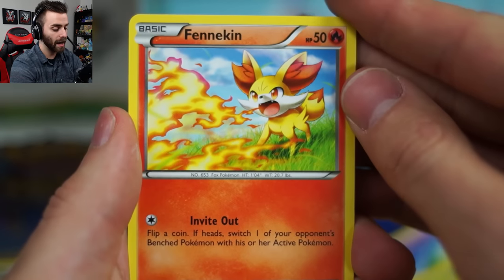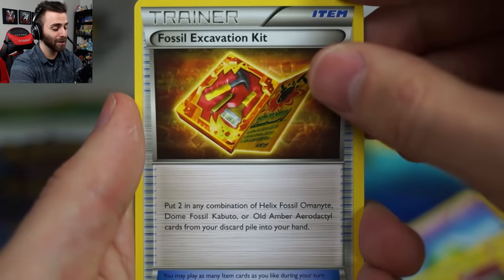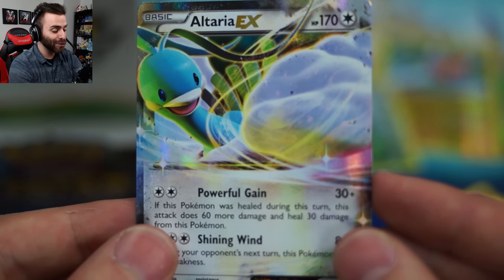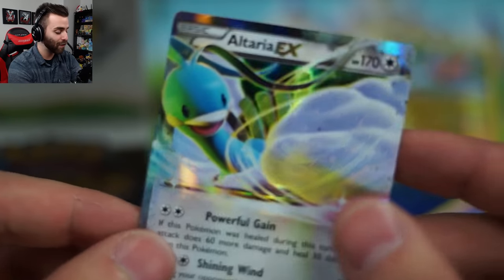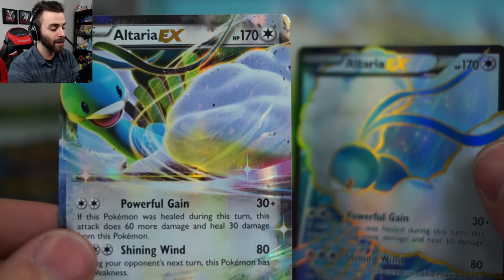Our last pack! Fennekin, Whismur, Minccino, Gothita, Solosis, Mega Catcher, Alakazam Spirit Link, Fossil Excavation Kit, Wormadam - and our rare in the pack for the last rare is an Altaria EX! We did it - we had luck, ladies and gentlemen! Oh my goodness, right before the camera's gonna go due to temperature overheating. So we pulled the full art Altaria and the regular Altaria in this box! If you want to go back to see the others, scroll back in the video to see the other rare cards. Thank you guys so much for watching. If you enjoyed and want to see more TCG, make sure you go ahead and leave a like down below - the support helps the channel insanely. Have yourselves a good day, but above all else, keep it shady!